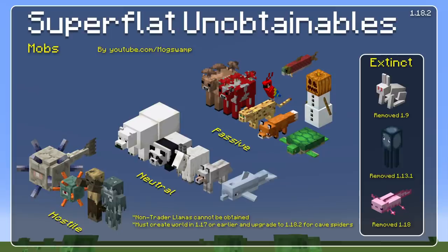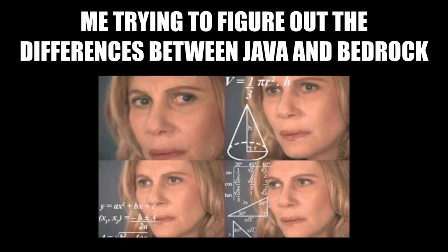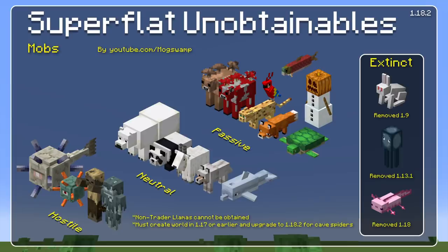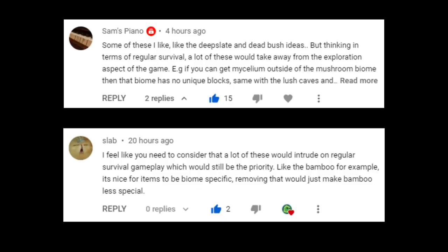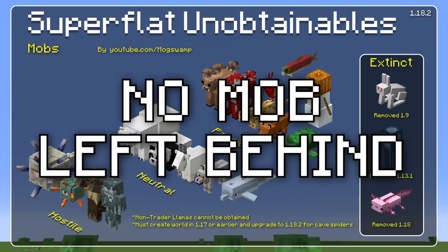One more disclaimer: I know basically nothing about Bedrock Edition. Some of you pointed out that stuff like cocoa beans and bamboo might be available on Bedrock. Mojang, please just make the games more similar so this is less confusing. Now I will admit that some of these mobs probably shouldn't be added to Super Flat — I understand that a lot of what makes them special is the fact that you have to explore to find them. So some of these ideas feel pretty natural, while others are a bit of a stretch. But for the sake of completeness, I wanted to come up with an idea for each and every one of them.